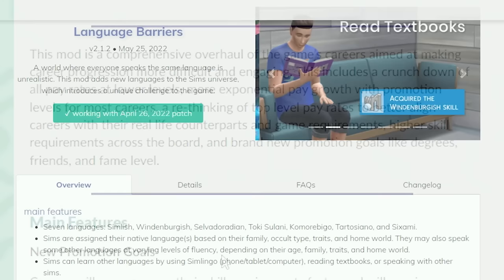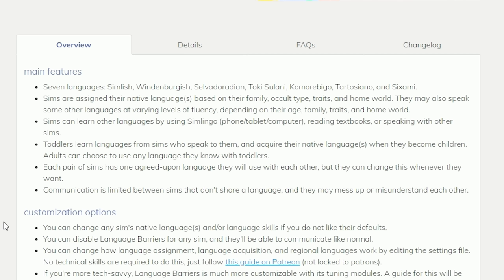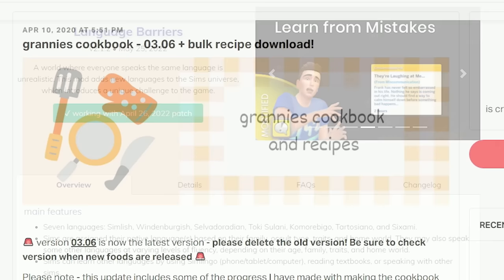The Language Barriers mod is a really interesting mod — it adds the ability for each Sim to speak a different language. When you place your Sim in a world, they become a native of that world. For example, if you place your Sim in Sulani, they'll be a Toki Sulani native who can speak that language. There are seven different languages and your Sims won't be able to say much to Sims who can't speak their language, but they can actually learn the other languages.